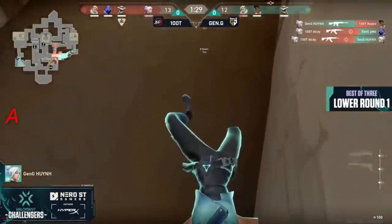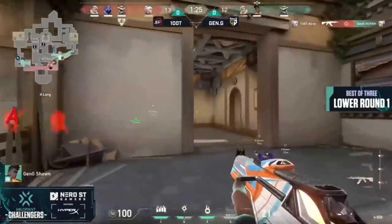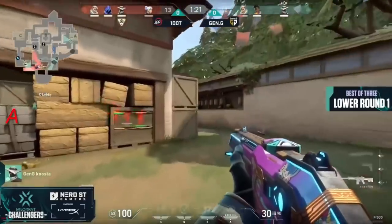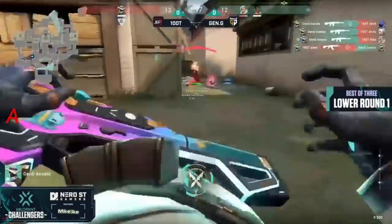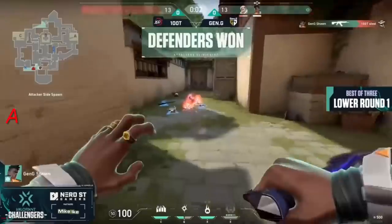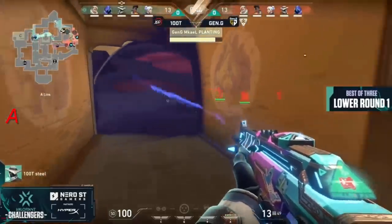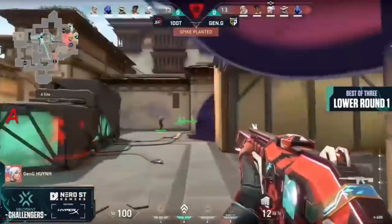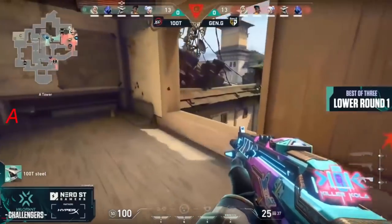Recon bolts to get information — Win finds one but two are traded back immediately. Dicey trying to secure things for 100 Thieves, heaps of damage traded back and forth. Dicey walks out not unscathed. On the flank, able to find three and Sean from downtown gonna take us to double OT. That was a spike looking to go down — so much utility to try and stop the rotates, and Steel just gonna back away.